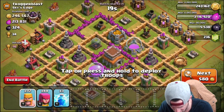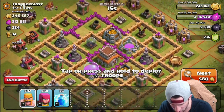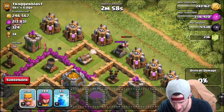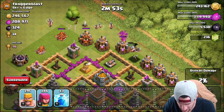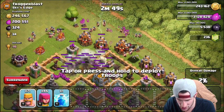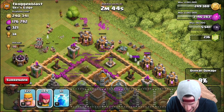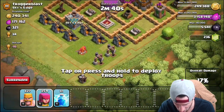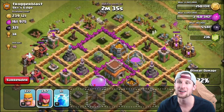I think we should be able to get the majority of this loot and it looks like most of it is in the collectors or storages. I'm going to take out this mortar right here with these barbarians, try to distract this mortar over here, and then drop off our barbarians up in here. We should have attacked before we upgraded our king — that was so dumb.